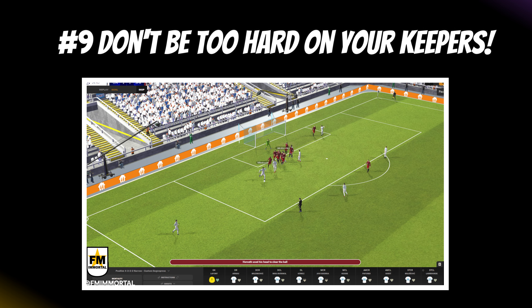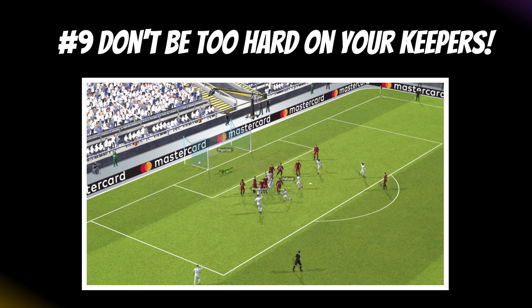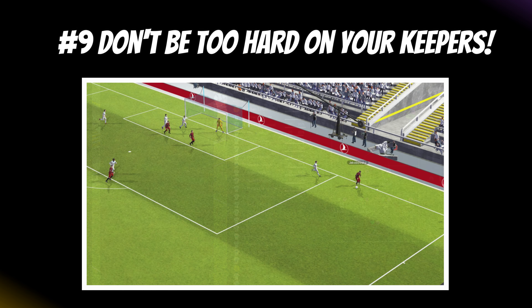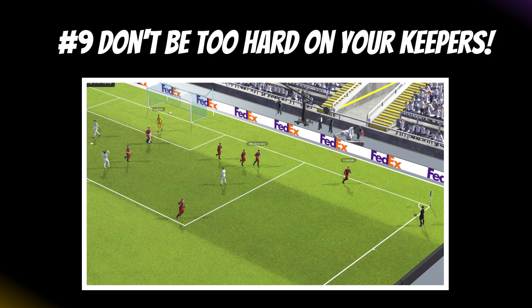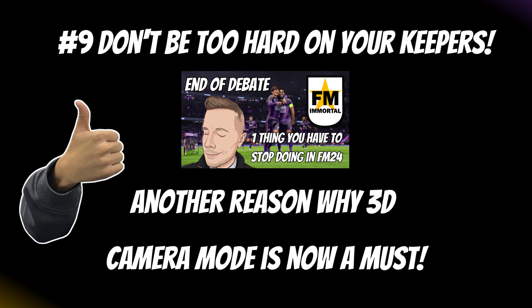Tip number nine: don't blame your goalkeepers for unsaveable goals. The game will lower the match rating of your goalkeeper as they concede, but not everything is blockable. With the introduction of truer ball motion in FM24, deflected goals are a dime a dozen — these two, for instance, were in the very same match. So don't drop a goalkeeper for a poor rating if they cannot be blamed for the goals going in.